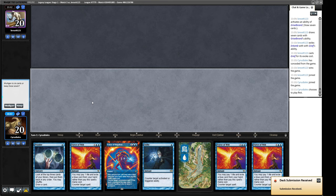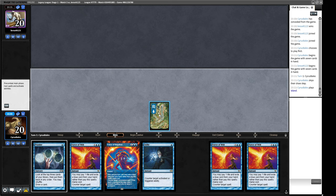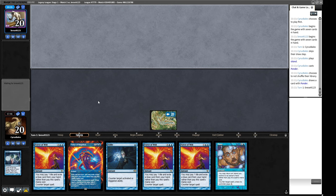We will not lose the game on turn one unless they run Cabal Therapy. We will start Pondering, even though we could hold up a Stifle — we just want to secure our next land drop and find a way into making some threats. Dress Down, Island, Daze. So we have Daze, Force of Will, Force of Will — or Triple Force of Will if we need it. We can also Force of Negation if it's a Faithless Looting. There is a Petal.